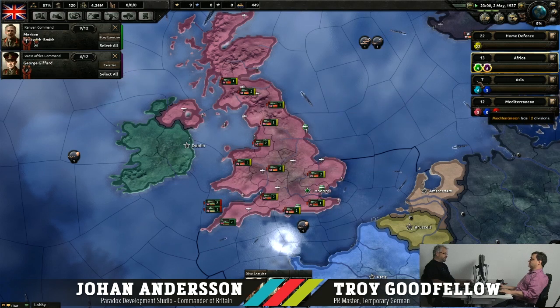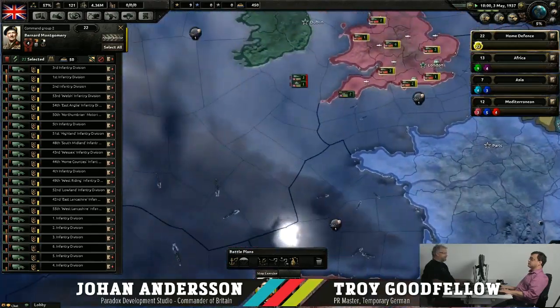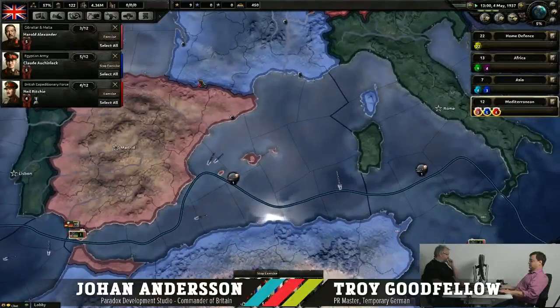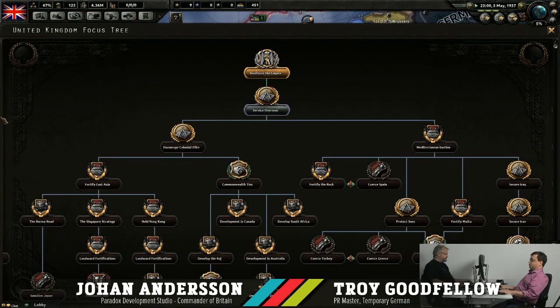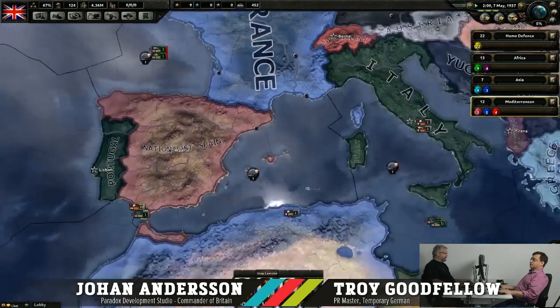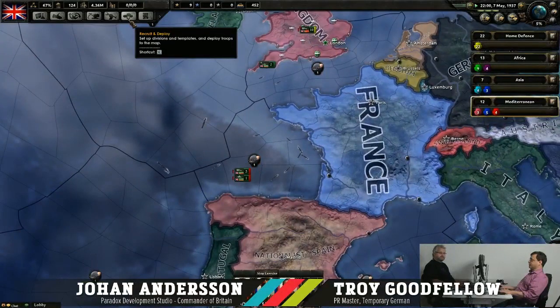Just rearranging my army a little bit. Montgomery is in charge of the home defense, and I have a Mediterranean command group with three different armies — the British Expedition Force. Reinforcing the Empire is finished, as is my treaty with the Soviets. I'm going to do Service Overseas, that's a good one. Choosing the next national focus, I'm going to stick not too far from Jakob's plan — treated with the Soviets.